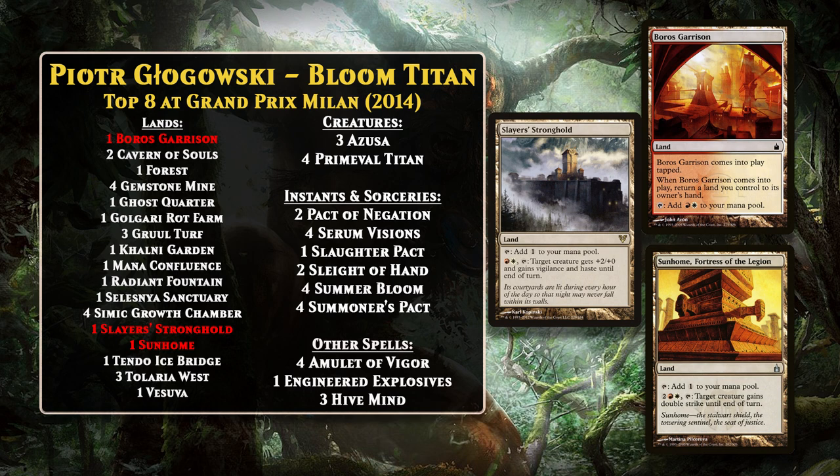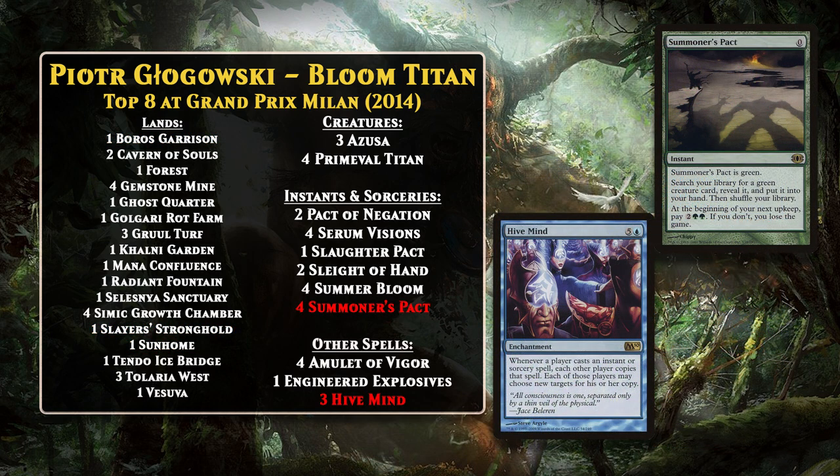For example, when the Titan entered the battlefield, you could search up Boros Garrison and Slayer's Stronghold to swing with your new Titan immediately and search up two more lands. If you had the extra mana around, you could use Sunhome, Fortress of the Legion to give the Titan double strike on top of the other boost, and that was usually enough to win the game in a single swing. You could also throw Vesuva into the mix to gain additional copies of any of these powerful lands. One great thing about this deck was that it could win even if the Titan wasn't allowed to stick around — the deck could ramp into Hivemind and then cast one of its Pact spells. Your opponent would copy those spells but then be unable to pay for them on their next upkeep, and they would lose the game. Summoner's Pact was particularly nice because you could also use it to search up your Titan.